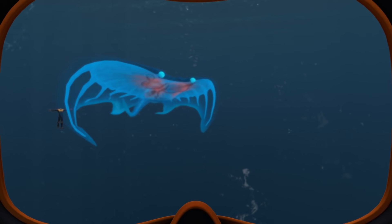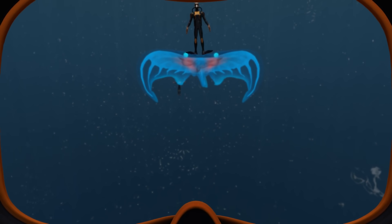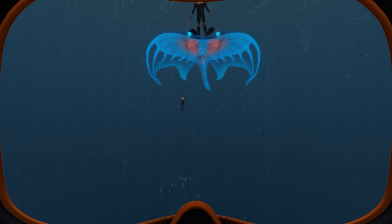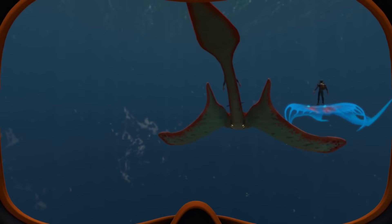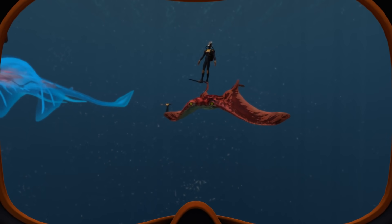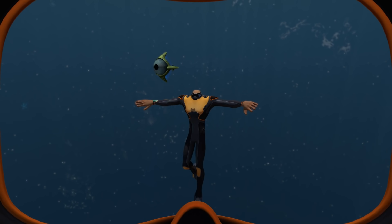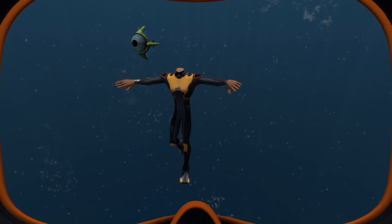The Ghost Ray and Crimson Ray are about the same size — you could very easily stand on top of either one and probably quite easily ride them as well. These guys are very very big and it's easy to under-appreciate their actual size until you compare them with Riley. The Eye Eye is another example of a small-looking creature whose actual size you might not have fully appreciated — the eye itself, obviously the main feature, is about the same size as Riley's head. They're very very big.